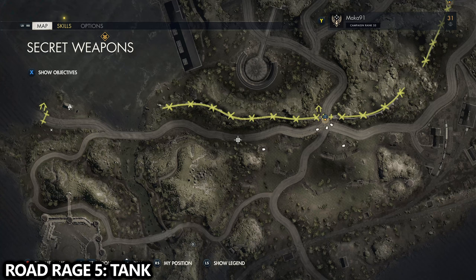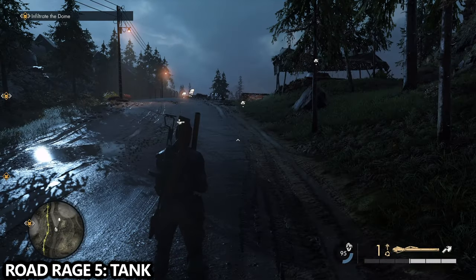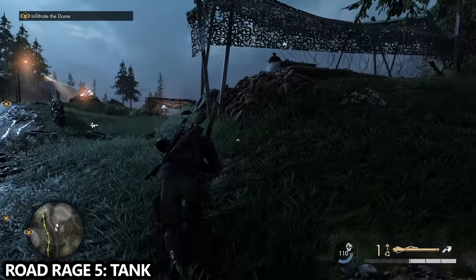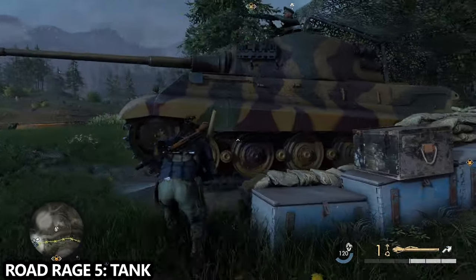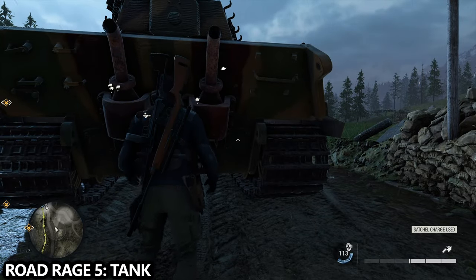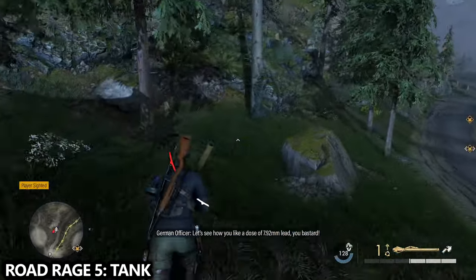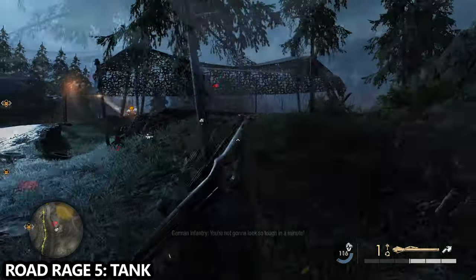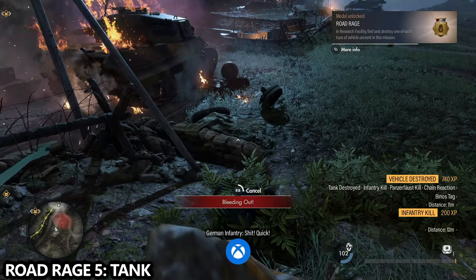Last but not least is the tank class — we need to destroy a tank for the Road Rage achievement. There are two tanks almost always parked right alongside the road. There's a Panzerfaust in the little base on the right-hand side just before you reach this area. I'd recommend also having a satchel charge to plant at the back — it opens up the back and then you can shoot the weak point to blow it up, or use the Panzerfaust directly. That's all five vehicle classes: motorbike, car, truck, boat, and tank. If you didn't get the car earlier, don't worry — you'll find one later in the video.